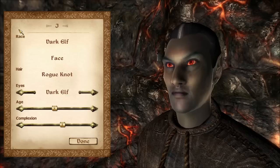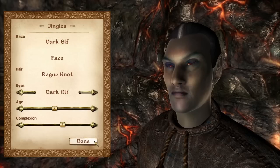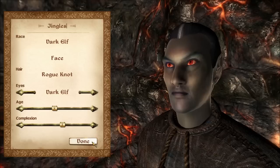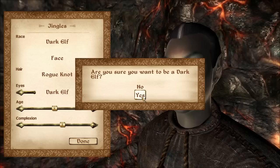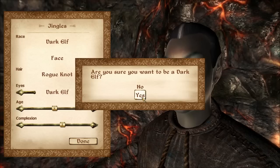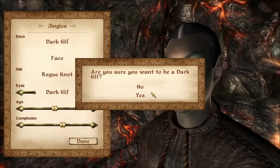For a name — Jingles, I guess — because as we know in an Elder Scrolls game, names count for basically nothing since no one really mentions you by name anyway. As you can see at the moment, it looks like Oblivion.